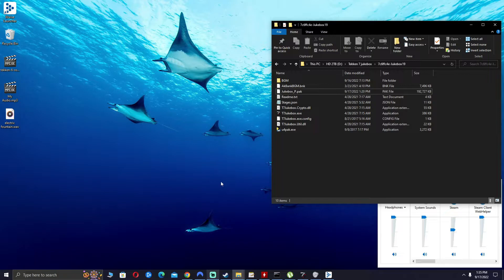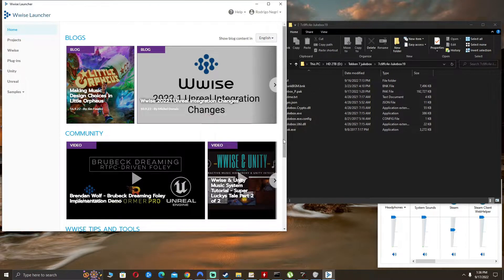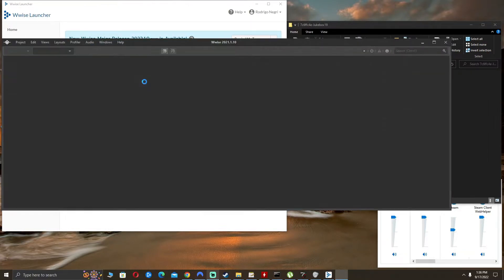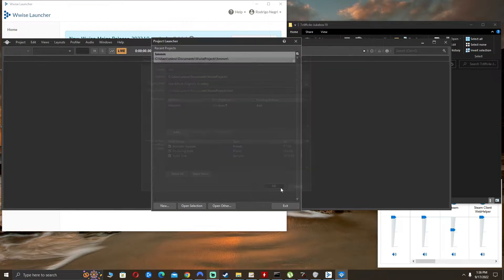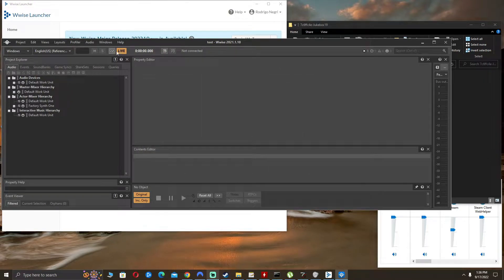The next step is opening the file in Wwise. I'll provide links in the description. Install the Wwise launcher — when you install it, open it, go to Wwise, and install the Wwise version matching your system, 32-bit or 64-bit depending on your Windows. I already have it installed, so I just click Launch Wwise and create a new project — name it whatever you like, like 'test', and hit OK.